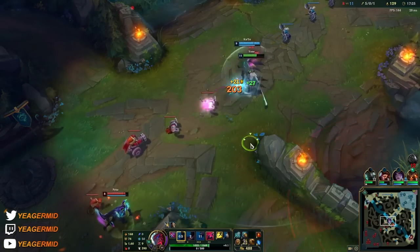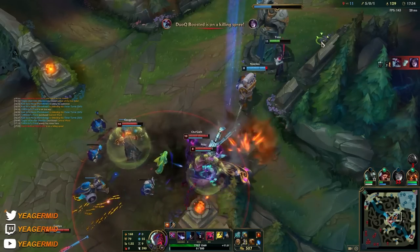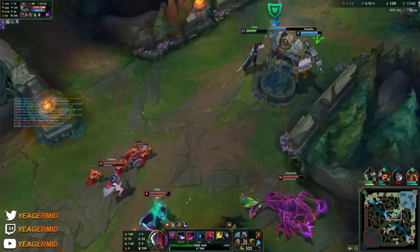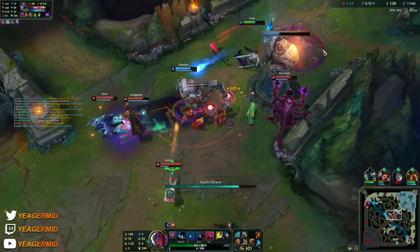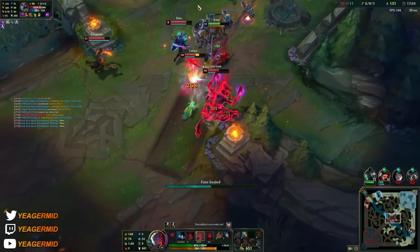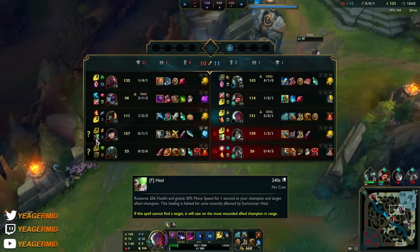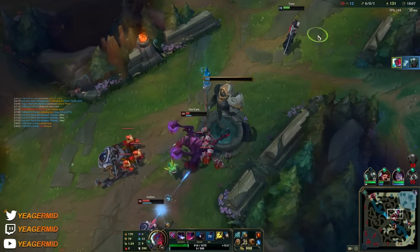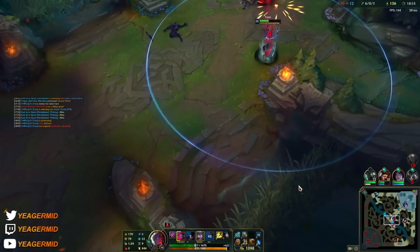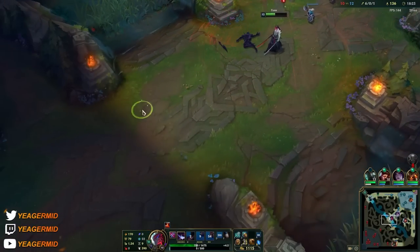That's a lot of damage — you can see a very squishy champion. Oh, she doesn't have her ult up, that's so sad. Without Kaisa we don't have ranged damage, so we have no one who can hold. Exhaust came out, somebody died — not sure how that happened. We need to find an engage here — are they camping?